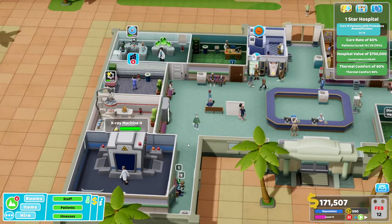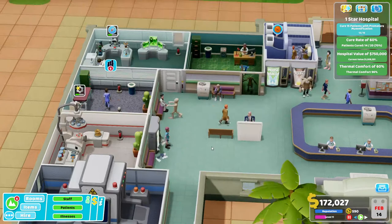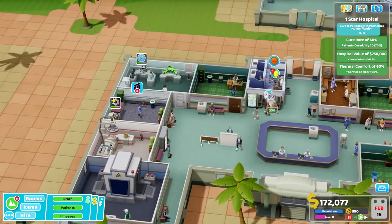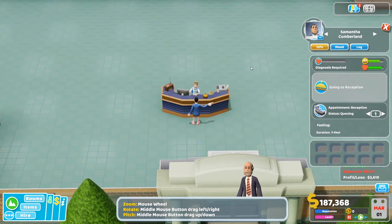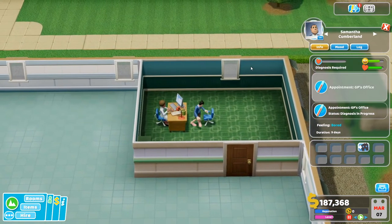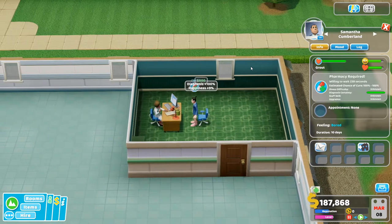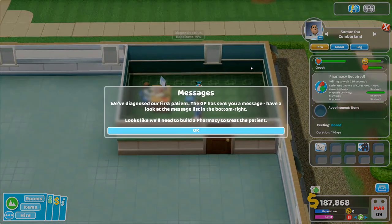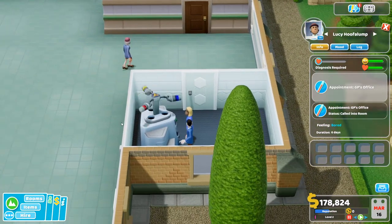The campaign has a good sense of progression, as it introduces new concepts and diseases with every level you play. The problem is, though, once you figure out the new concept, each level feels more or less the same. Every game, you set up a reception to direct patients around. You set up some diagnosis rooms, which you fill up with doctors and nurses to figure out what illnesses people have. Then, once they reach a certain threshold for diagnosis, they get sent to a treatment room. They get treated and either are healed, leave disappointed, or die.